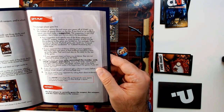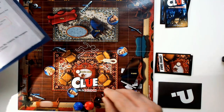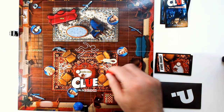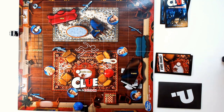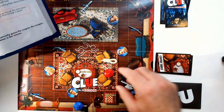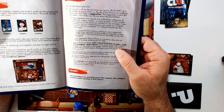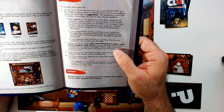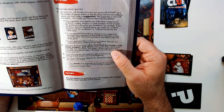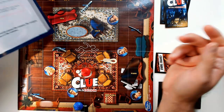On your turn, roll the dice and move your pawn off the start position up to the number of spaces shown. If you land on an evidence space, you must make a suggestion. A suggestion is not a full accusation but it helps you narrow down the possibilities. Your suggestion must specify two of the three categories of evidence: suspect, weapon, or room location. It must include the evidence token on the space you landed on.